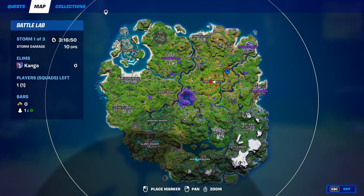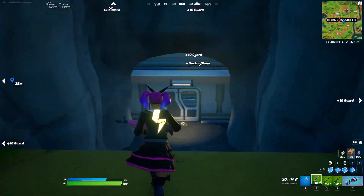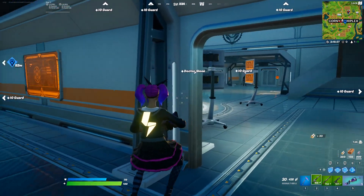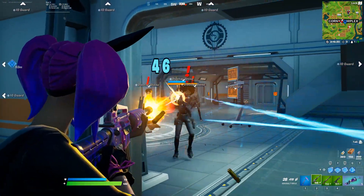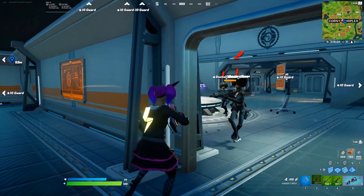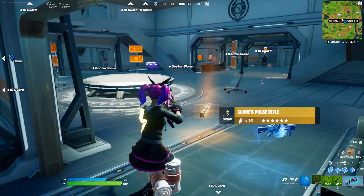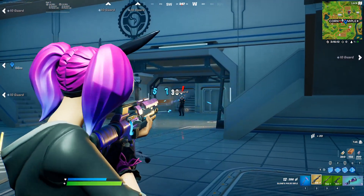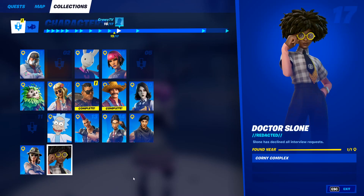The final NPC, number 17, is Dr. Sloane. She can be found at Corny Complex — go to the main barn building and she's down underneath it. She's actually a boss, so like Guggimon and Riot she is hostile to you, but she's going to drop a mythic weapon when you kill her and she also has special abilities like activating clones of herself to distract you. Once you take out the real one the clones go away. When you kill her you get the mythic Sloane's boss rifle. You can't get quests from her like other NPCs, but she still counts on the collection board.